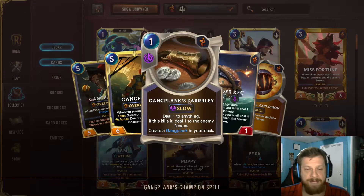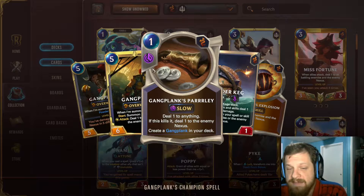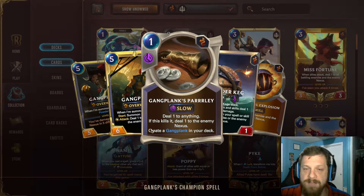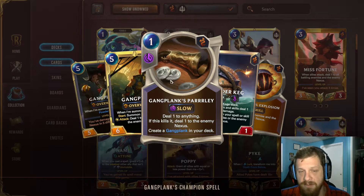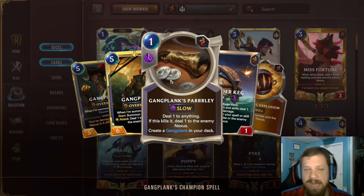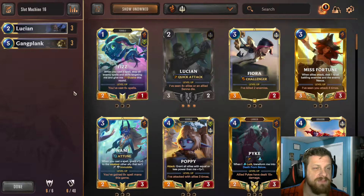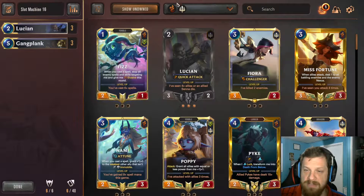When Gangplank levels up, he gets plus one plus one. He was recently nerfed from a five-five to a five-four. Leveled, he generates a Powder Keg every turn on round start and when summoned, and when he attacks he deals one damage to all enemies and the enemy nexus — augmented by his kegs, making it very hard to stop him. His champion spell deals one damage to anything, and if it kills it, deals one damage to the enemy nexus.